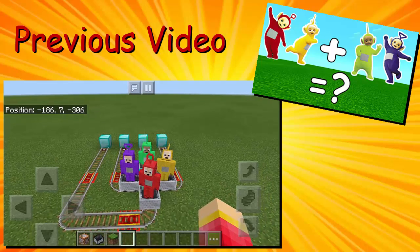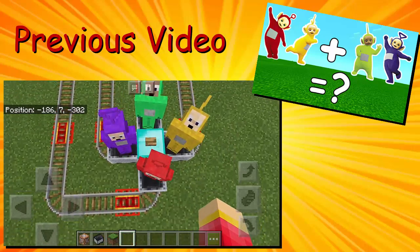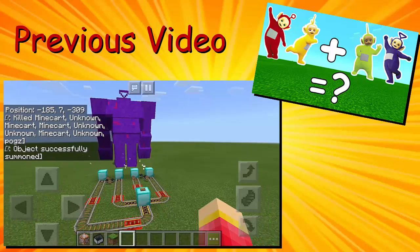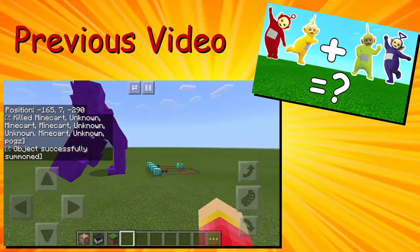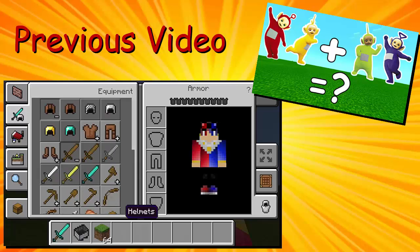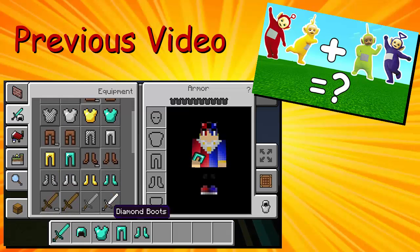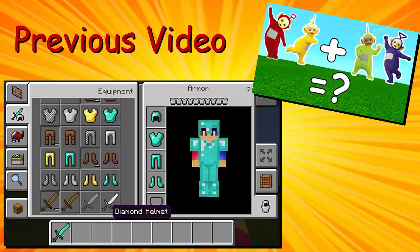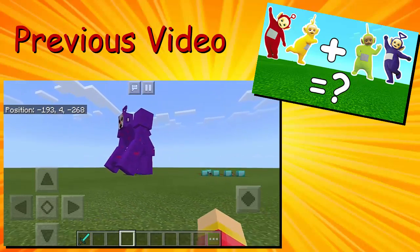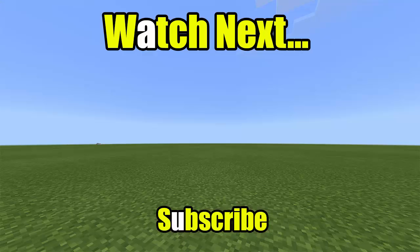And let's see what will happen. So again, Tinky Winky plus Poe plus Dipsy plus Lala equals — let's see what will happen. Oh my goodness, what happened to them? So they turn into a big monster! Look at this — who is this? I think it's a villain. So let's now get the diamond sword and also the diamond armor, and let's wear this armor right here. I think we're going to fight this monster. Is this Tinky Tank? I'm not really sure but it looks like a villain.